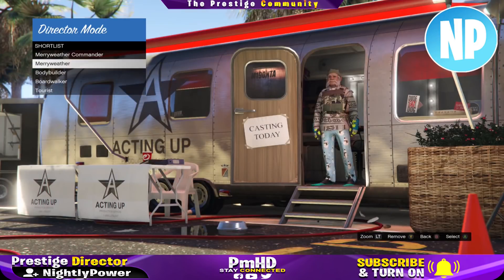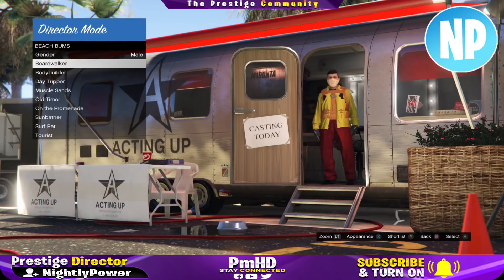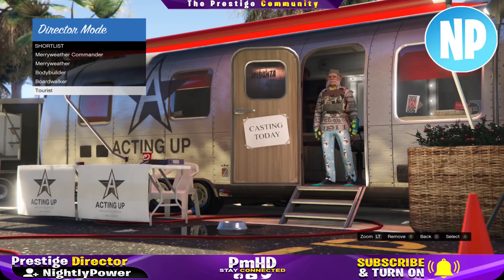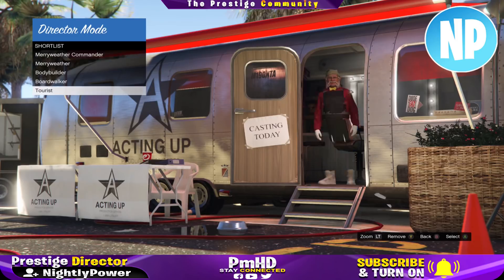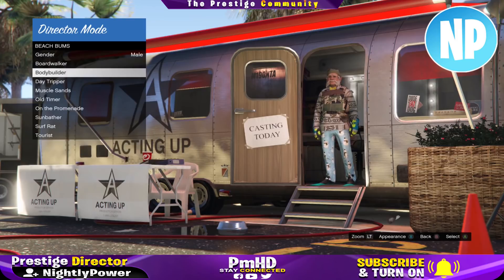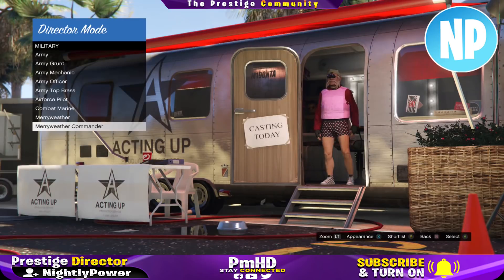To freeze the Christmas mask onto any outfit, shortlist a bunch of Christmas mask outfits. Go into your shortlist, scroll through while pressing X to switch your appearance, and zoom in and zoom out to make the game lag. Then back out, go into actors, and start switching the outfits. You'll know you have the Christmas mask frozen on the outfit if the Christmas mask sticks on every outfit you switch to.